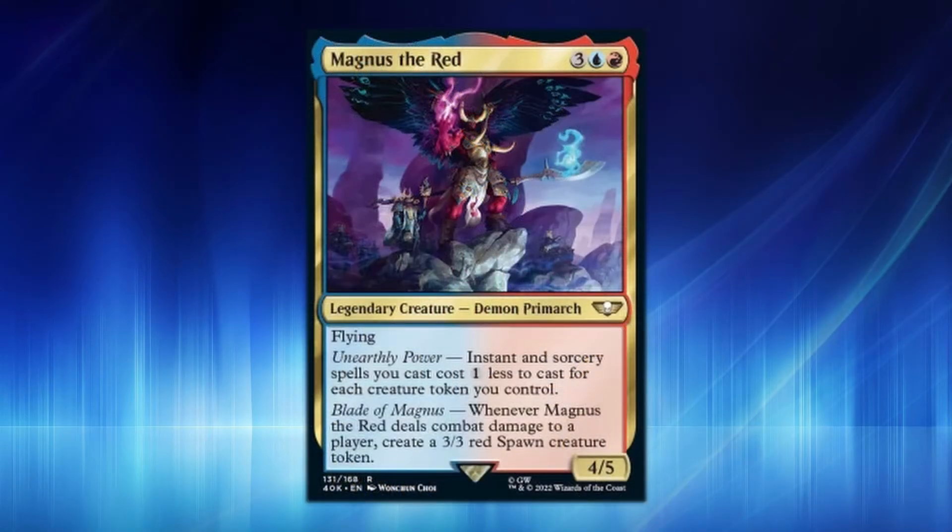I'm going to start off with Magnus the Red — it is probably going to be the new absolutely beast king of Izzet Spellslinging. At three blue red, it's a 4/5 Demon Primarch with flying. Its ability, Unearthly Power, makes instant and sorcery spells cost one less for each creature token you control. This is already a phenomenal ability, offering incredible flexibility.